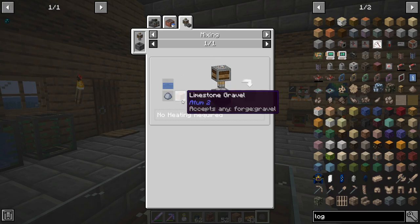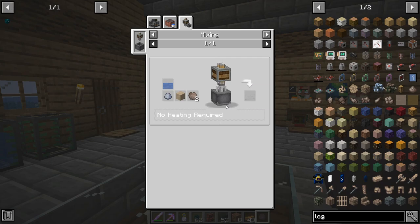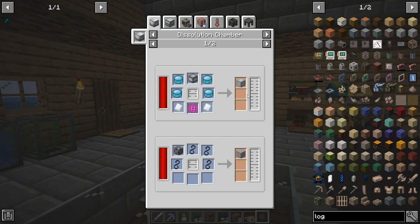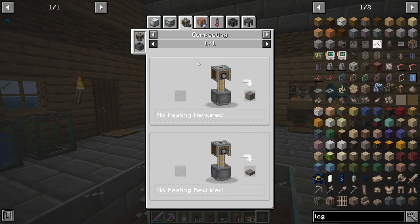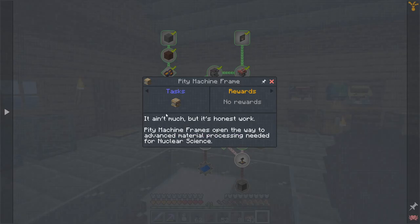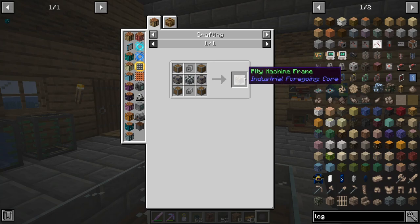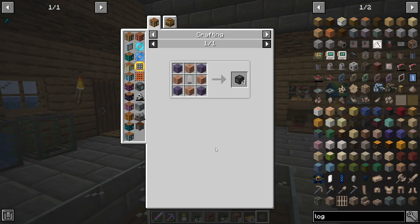I probably want to set up a cobblestone generator to make sure we've always got enough gravel, since concrete is cool for building with too. That'll get us liquid concrete which we can press into concrete blocks, or pour it out on the ground — you normally get more out of it that way. We do need to do concrete; that's going to lead us into getting the machine frames, which leads into a whole bunch of stuff like a builder and potentially a quarry card.